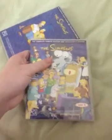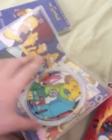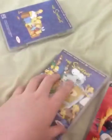Next up is Simpsons Complete Series 4, Discs 3 and 4. It's PG. Here's the front, and the back. Discs 3 and 4. Inside shows the Simpsons characters.